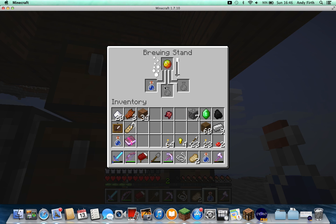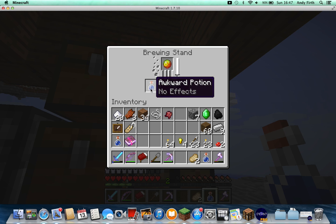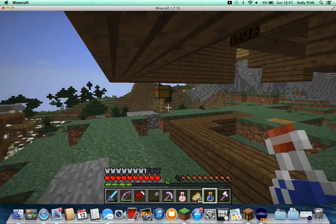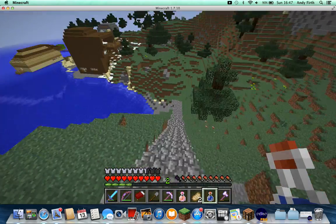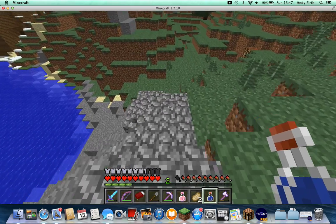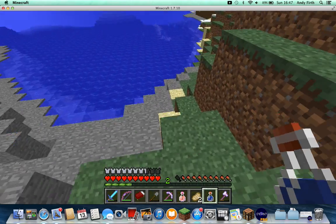Put a magma cream in. Hopefully this is going to make a fire resistance potion. There we are — fire resistance! And then I'm going to go down to the anvil back down there and rename it coffee.